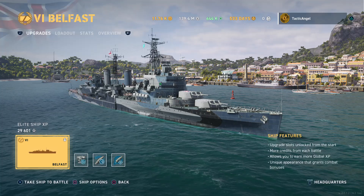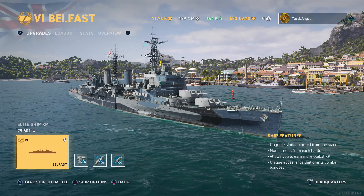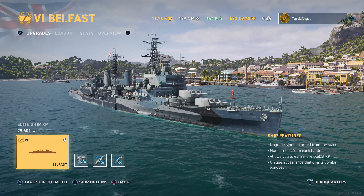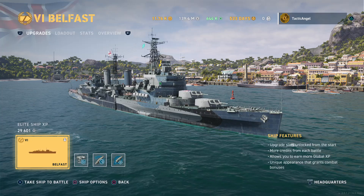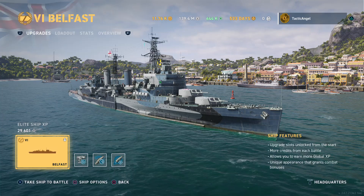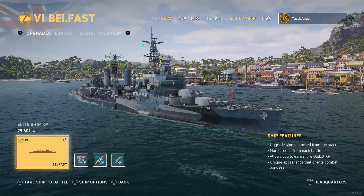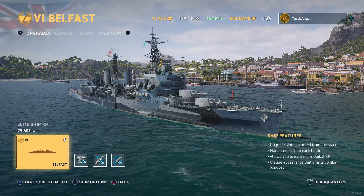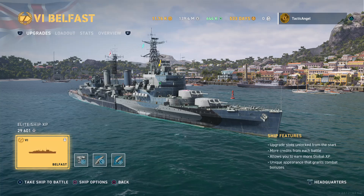The Belfast in particular was named after the capital of Northern Ireland, and was laid down in its namesake town on the 10th of December, 1936. She was launched in March 1938 and completed in August of 1939. She was one of the Edinburgh subclass, which included only one other ship, featuring slightly revised turrets and additional anti-aircraft protection. Belfast entered the war as part of the 18th Cruiser Squadron, based out of Scapa Flow, transferred to the squadron a day before Germany invaded Poland. Unfortunately, just under three months later, on November 21st, she was struck on the bottom by a magnetic mine, which busted her keel — essentially breaking the back of the ship.